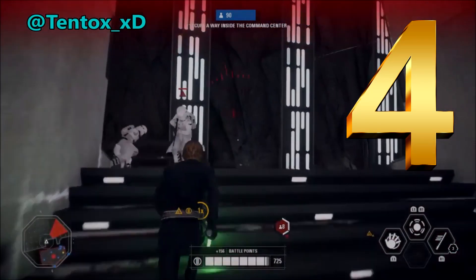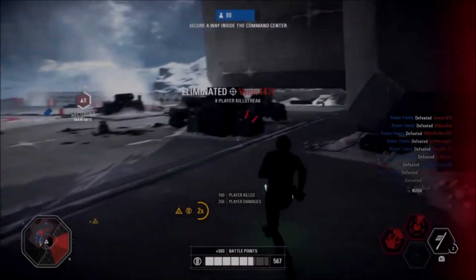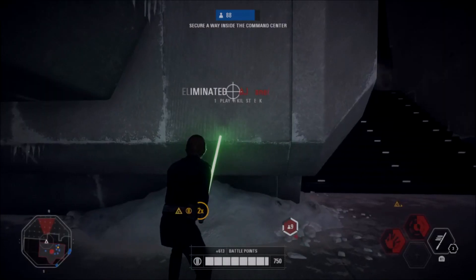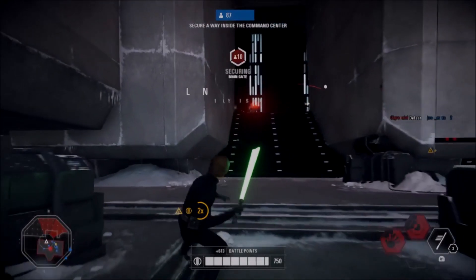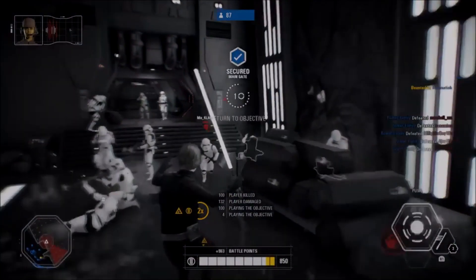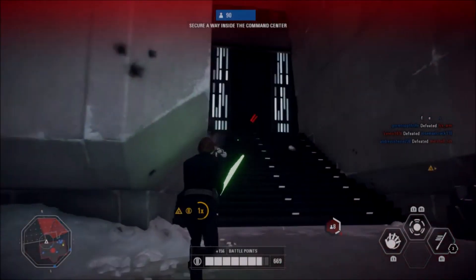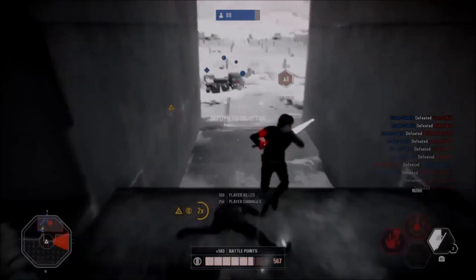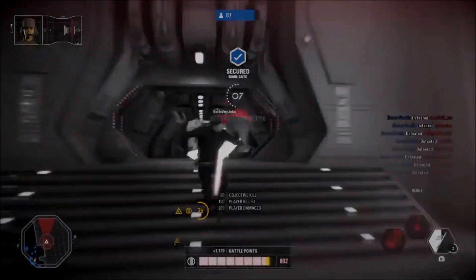Number 4 comes from Tentoxxxd, making full use of Luke's force ability buff on Starkiller Base. He charges the stairs, gets up in the air and force pushes a massive group, killing roughly 6 to 7 enemies with the first force push, then follows it up with a repulse. He retreats downstairs to recharge, then pushes the opposition again using force push and repulse just like before, taking out another large group with an awesome multi-kill before moving into the next sector. In just 30 seconds, Tentoxx got 2 massive group kills — vote number 4 if you want this to win.